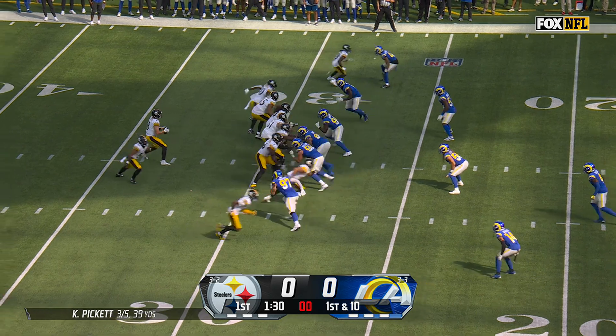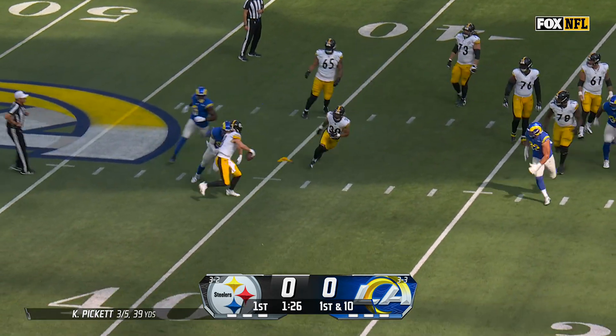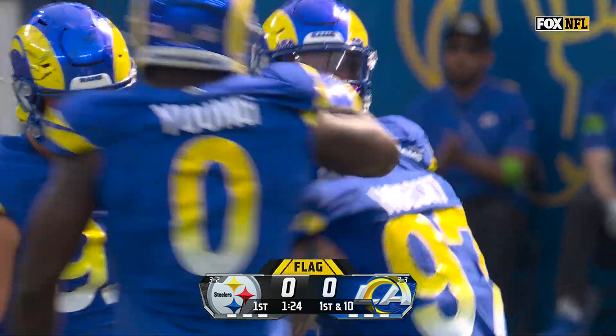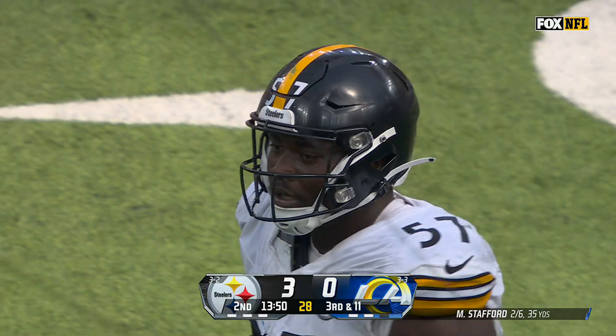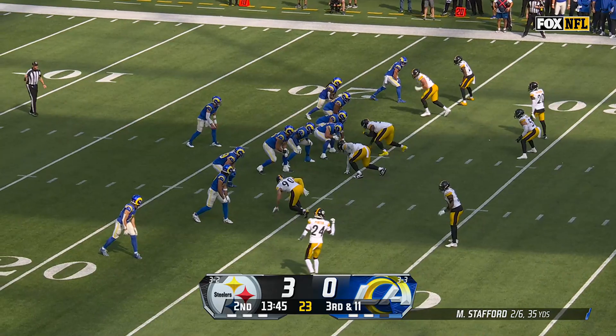Aaron Donald still off the field. Pickett under pressure. Flag is thrown. He gets grabbed and wrapped up once again by Hoyt. But we'll have to check that marker as well. It's not an easy thing to do to Montravius Adams, and he was able to get upfield and disrupt that run play.